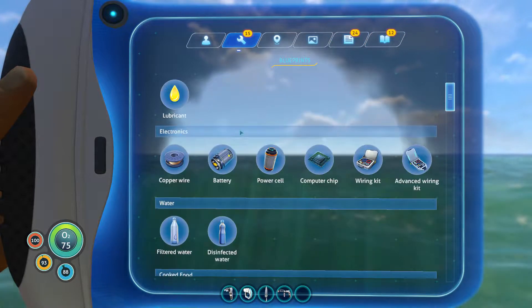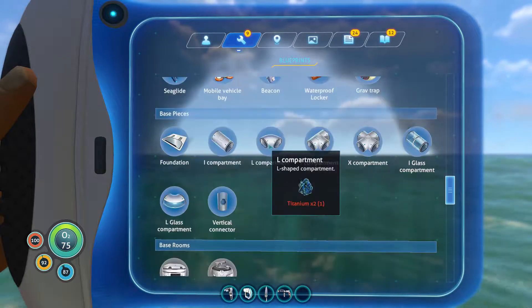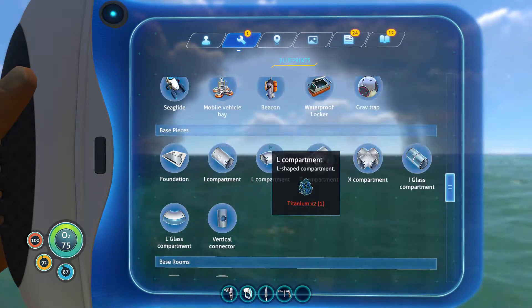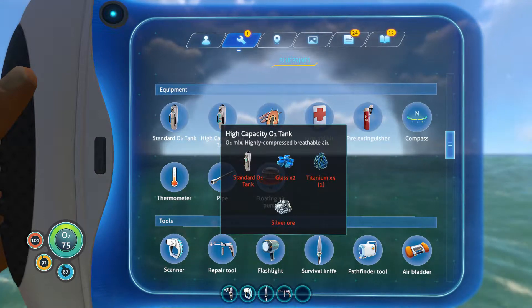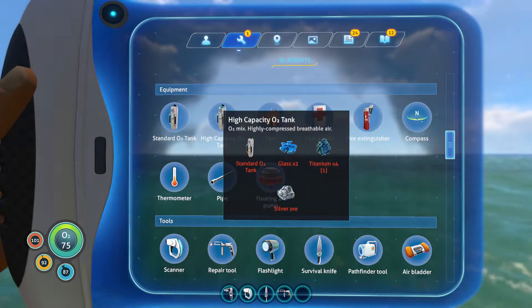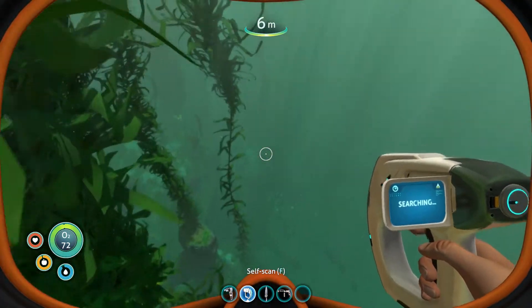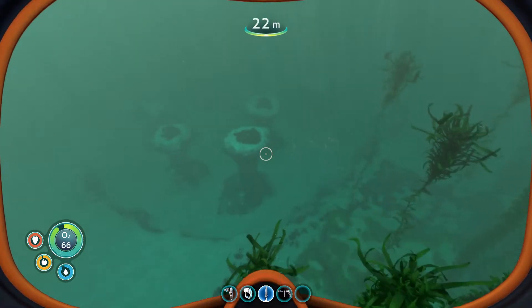Checking my blueprints on tanks — we have a standard oxygen tank but we could upgrade it. Here's a high capacity tank. I don't think I have one yet. We need some silver for it — that's not bad. Glass is pretty easy, and titanium is easy too, so I'll keep my mind on that. I'm near where silver spawns, so let's check that out.